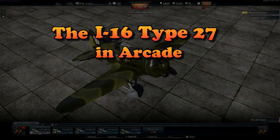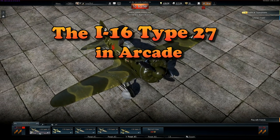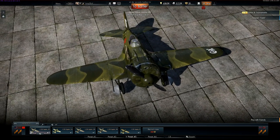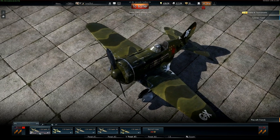G'day there War Thunderers, this is Longshot with you again with my guide to flying the I-16 Type 27 in Arcade. It's a Tier 2 plane with a current battle rating of 4.3, which puts it alongside the BF-109 F4s and Spitfire Mk9s.